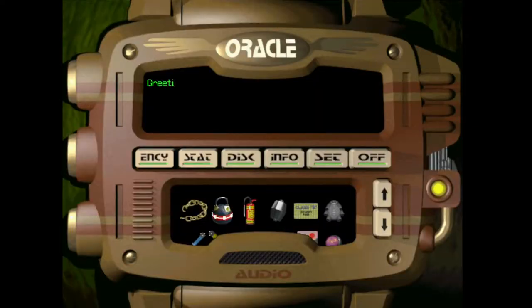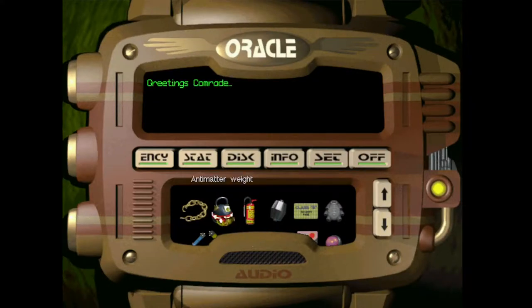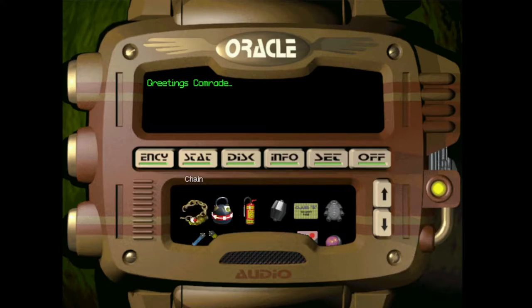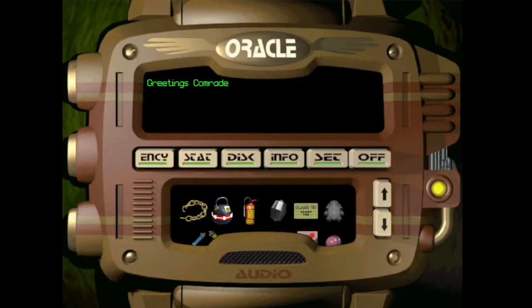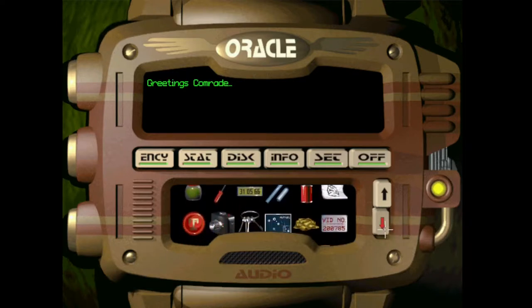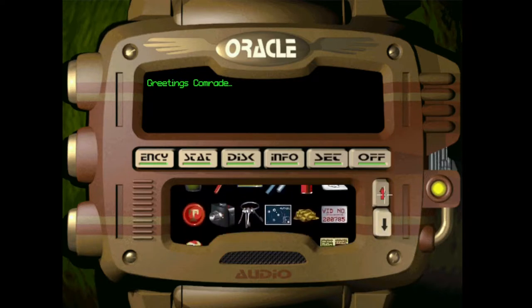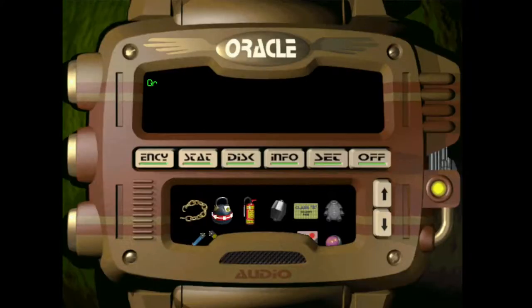Can I turn that on? I don't think so. Anything else you can do with the fan? Use the chain in it? No. I feel like that's something we probably need to interact with. Any of these slotted objects would help to destroy the fan, wouldn't they? How about the metal bar? We've already used it for something else.